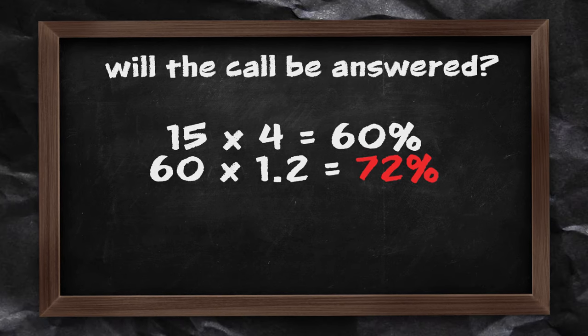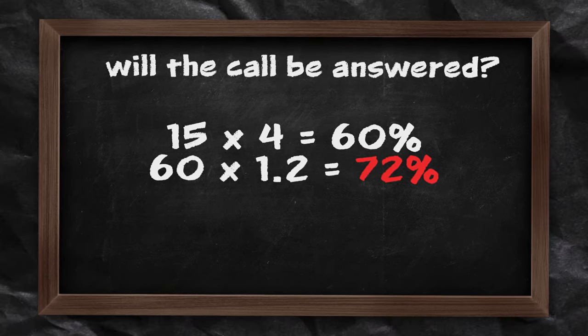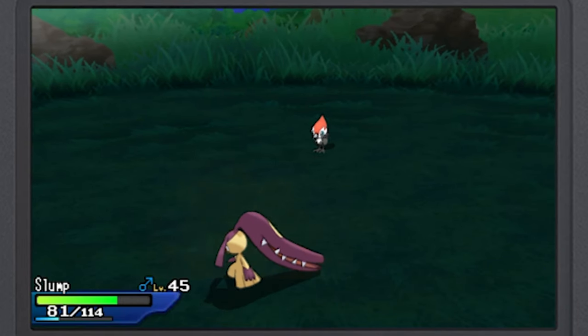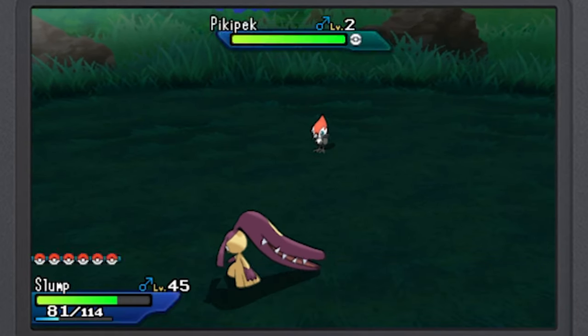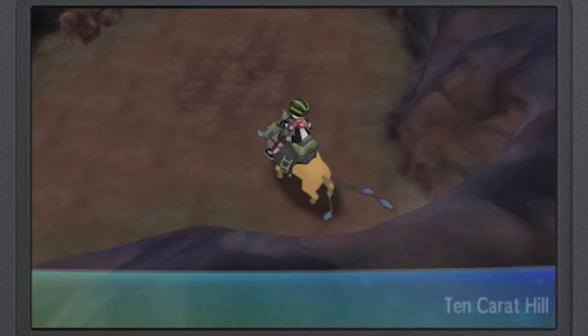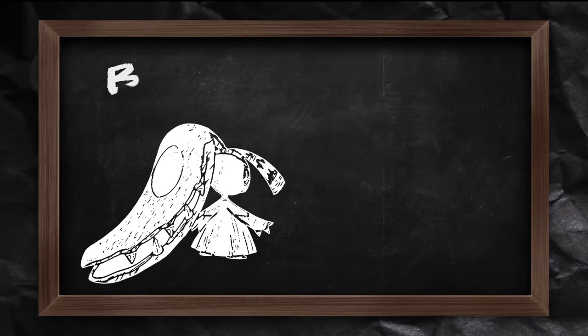If you're using a Pokemon with Intimidate like Mawile, a Pokemon with a base call rate of 15 will have a 72% chance that its call for help will be answered. As long as the Pokemon calls for help every turn, the odds are boosted to 100%. Mawile is great because not only does it have Intimidate, but it can also learn False Swipe, which keeps the wild Pokemon at 1 HP. So we make our way to Ten-Carat Hill in Alola, where we can find Mawile — though shiny Mawile is really difficult to hunt for.